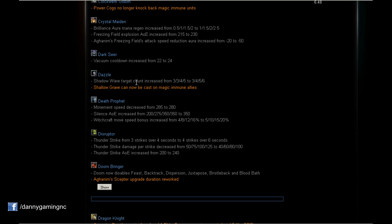Dazzle: Shadow Wave target count increased to 3/4/5/6, so we can now heal one more person on levels 3 and 4. We can also damage one more enemy. That's a nice change. Also huge — Shadow Grave can now be cast on magic immune allies. Someone using BKB, Rage, Repel — you can now cast Shadow Grave on those people. That's a huge buff.